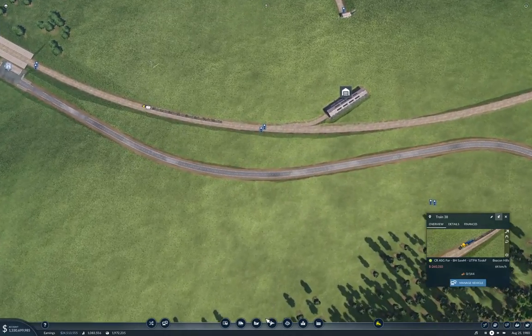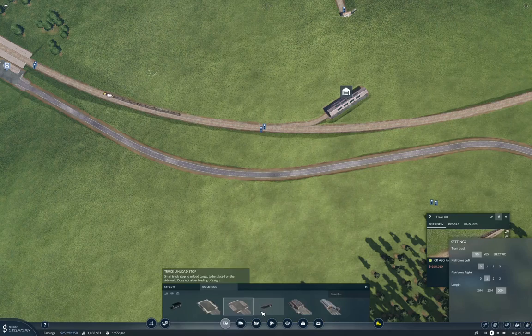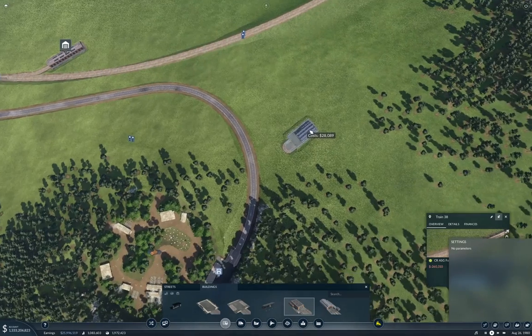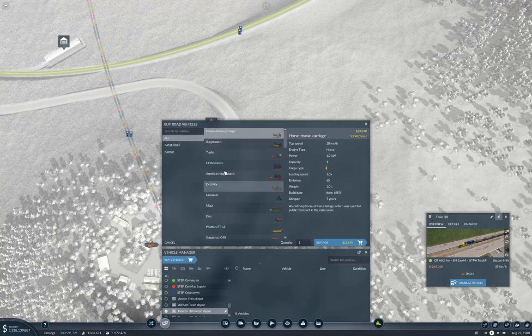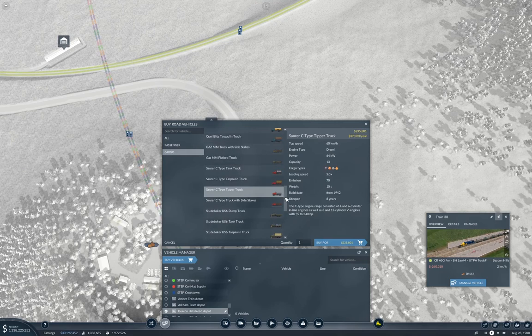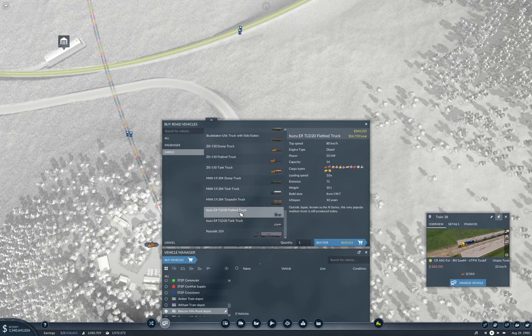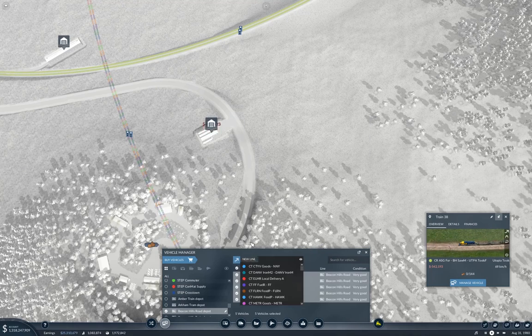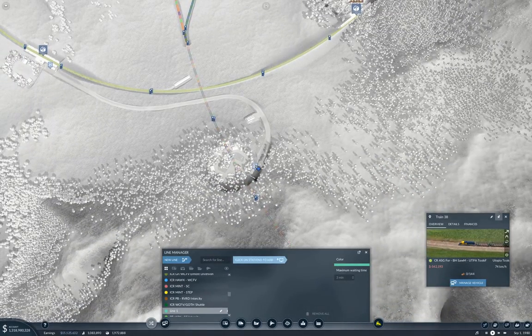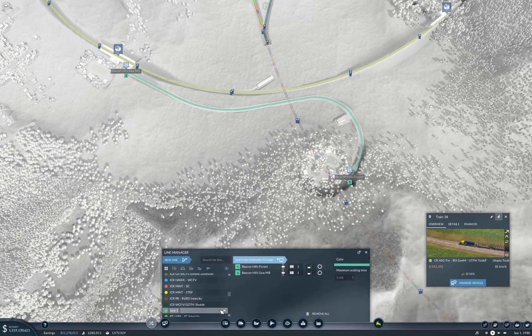What we also need is a truck depot, which we can shove over here. Now we're going to need cargo trucks. A flatbed takes logs — it does 80 kph, capacity 14. That one's capacity 17 and carries everything. We'll take five of those. New line — go from here to here. So that's going to be cargo trucks from Beacon Hills Forest to Beacon Hills Sawmill.